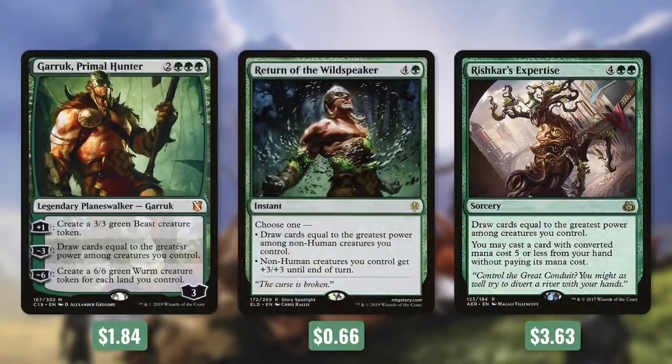Even bigger draw spells don't require choosing a single creature. Garruk, Primal Hunter's minus-three ability draws cards equal to the greatest power among creatures we control — drawing twelve cards for five mana is huge. Return of the Wildspeaker is a fantastic instant: choose to draw cards equal to the greatest power among non-human creatures you control, or give all non-human creatures +3/+3 until end of turn. And Rishkar's Expertise draws cards equal to the greatest power among creatures you control, then lets us cast a card with converted mana cost five or less from our hand for free — drawing twelve and casting for free for six mana is enormous.